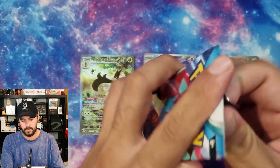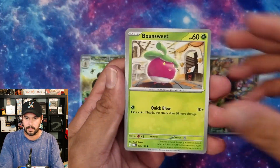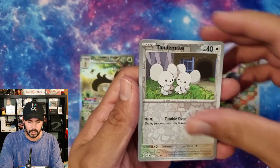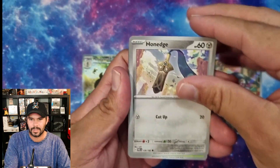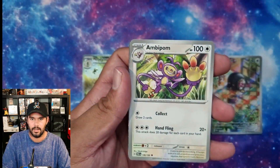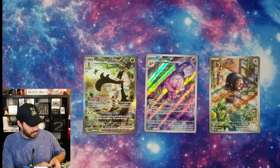We have four packs left. Surely we can get something. Bounsweet. Applin. Tulip. Bellibolt. Tandemaus. Frigibax. Murkrow. I think the Roaring Moon is the big boy in the set - alternate art or something? I can't remember. I just kind of want to skip to the end and see. Tapu Koko EX! We've actually pulled some bangers today. I'm pretty happy with that.